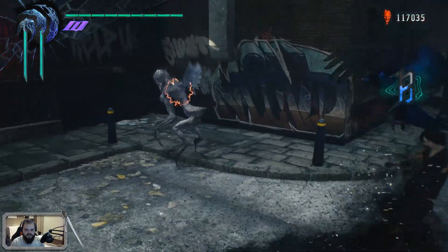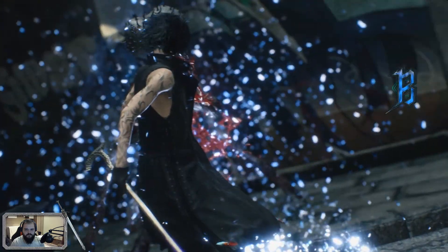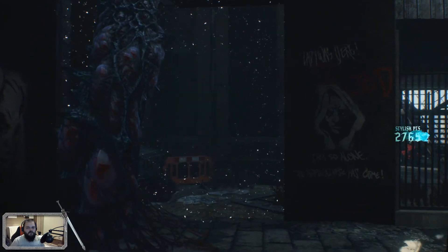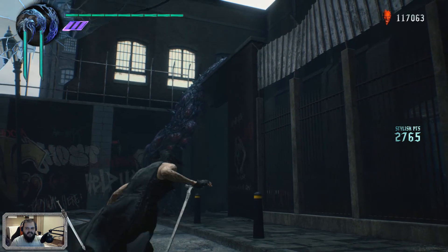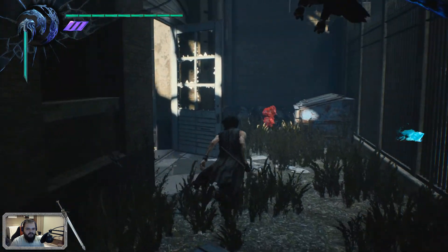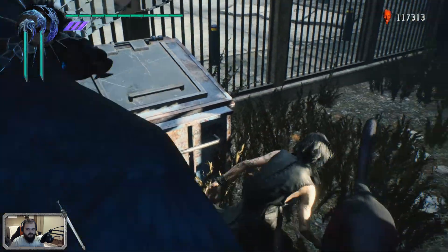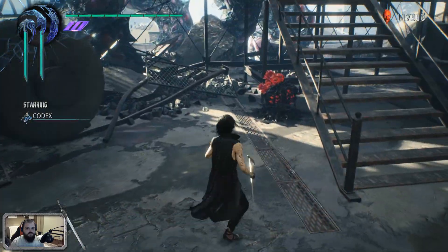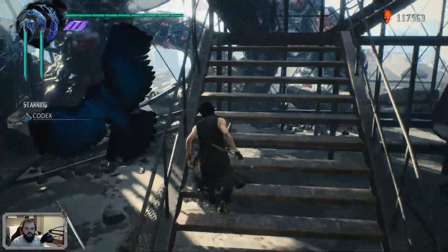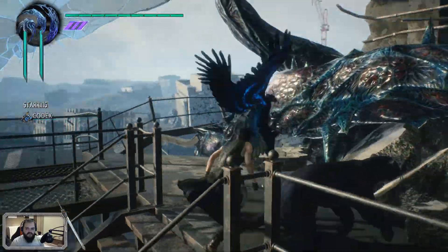Oh, horizontally. Okay, I got it. His fighting style is way slower, way more methodical, but I think I like it. Do my pets have gauges? I guess they do — the health bars I meant. And the Griffon can attack at a distance.